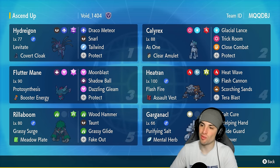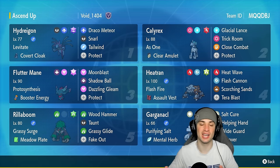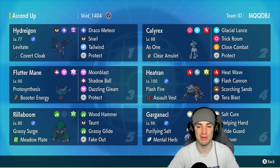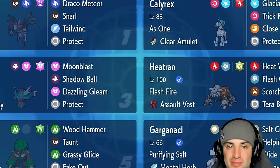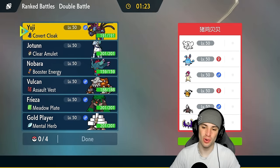If you want to run the team yourself, the rental code is at the top right-hand corner. If you enjoy today's video, don't forget to leave a like and subscribe to the channel. Without further ado, let's hop to our first match showcasing the Calyrex and Gargancl team going up against a really cool off-meta Lunala team.